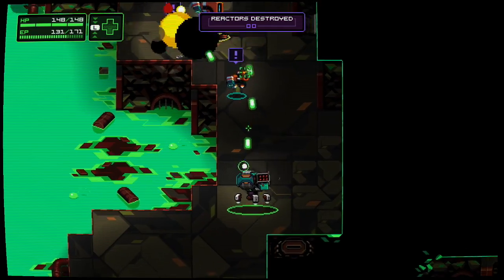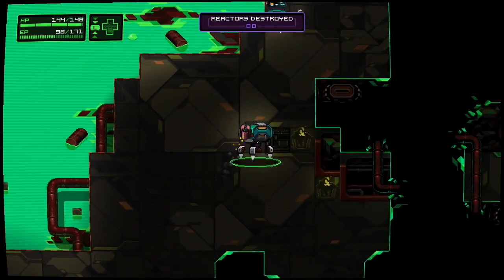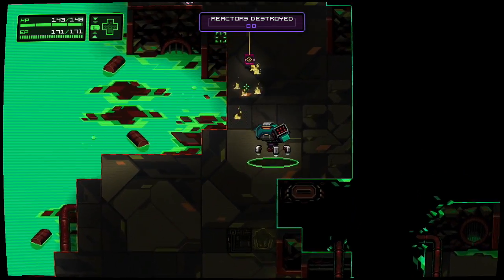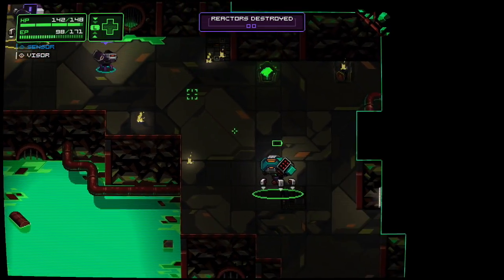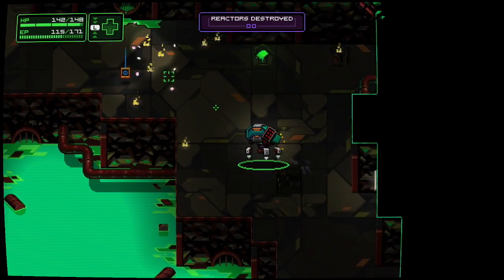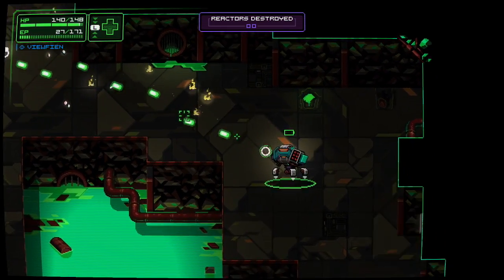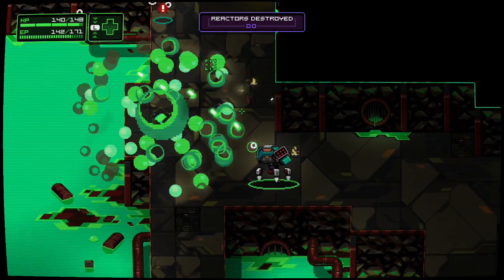So after you've gotten through the tutorial and mastered the inventory system, it's finally time to start blowing stuff up — and NeuroVoider doesn't disappoint. With countless weapons to choose from, there is no end to the fun of destroying hundreds of enemies on each level. The twin-stick battle system is smooth and precise. The left joystick controls the movement of your mech, and the right joystick controls the direction that your weapons will fire in. If you're thinking that you're just going to run in guns blazing and expect victory, then think again.